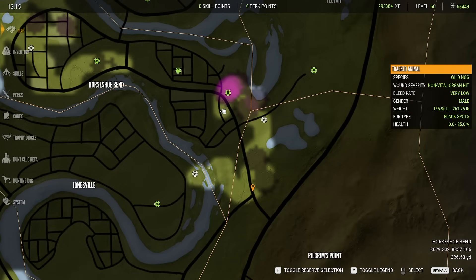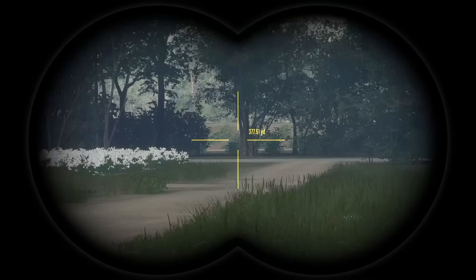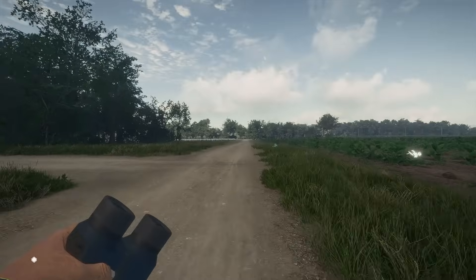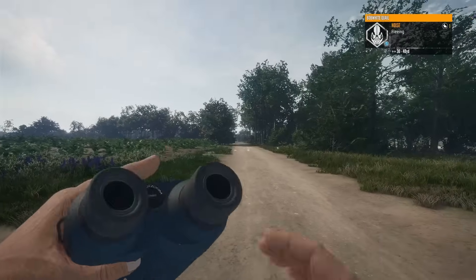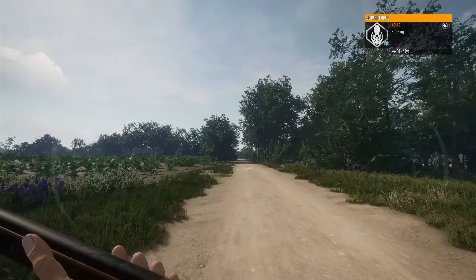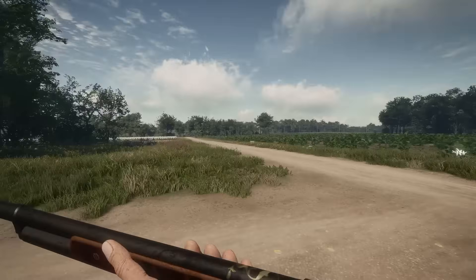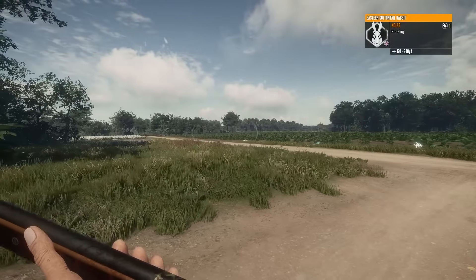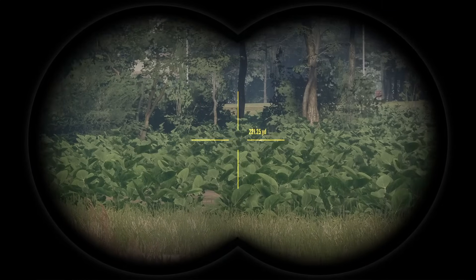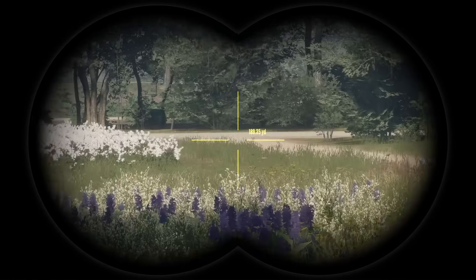I think we want to pretty much keep heading this way. Maybe this direction? Should be good. Oh look at that — that's a nice field. Let's head up that way. Oh — bobwhite quail! Where is he? I see him. Got him. And there's a cottontail over there. But there's no way I'm going to be able to spot him. Yeah, he's gone.